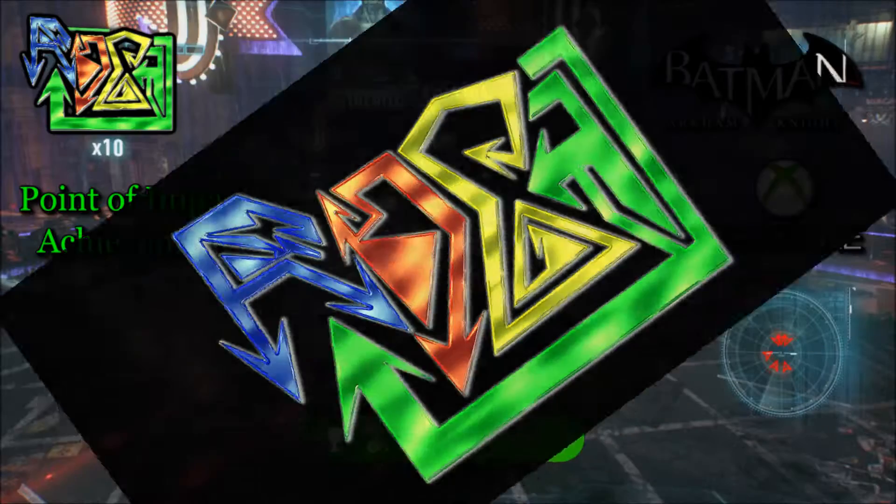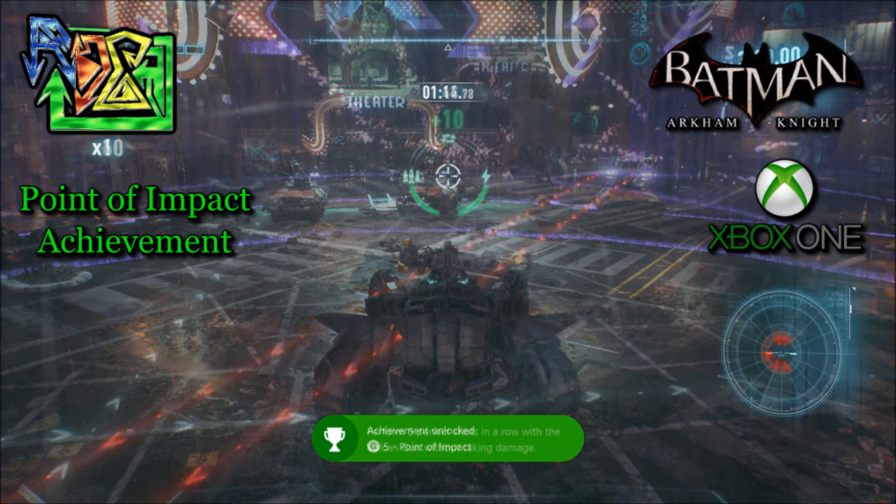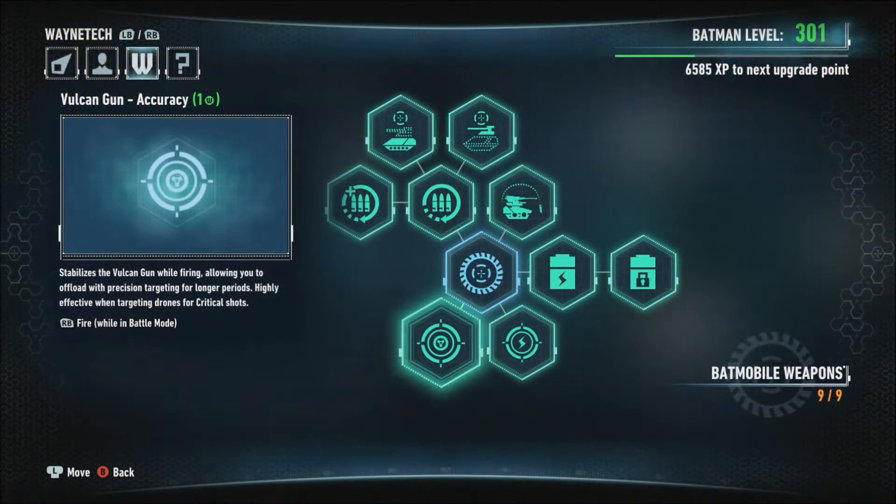Hey, what's up everybody, this is random GP and I'm school from the Burner Bros. We're playing Batman Arkham Knight, and this is the Point of Impact achievement. You gotta get five perfect shots with the Vulcan gun without taking damage.